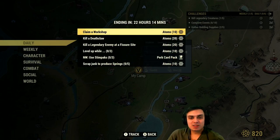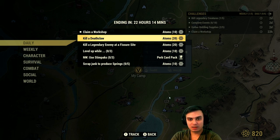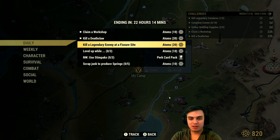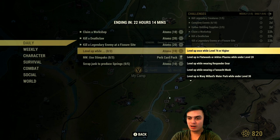Alright, so for starters let's take a look at the daily challenges. Today we have Claim Workshop — very simple. Kill a Deathclaw — very simple as well. Kill a legendary enemy at the Fizzur site — this one is going to be a little bit tricky but doable. Then level up while level 76 or higher, where you need to complete 3 sub-challenges at the same time once you level up in order to get additional 10 atoms.